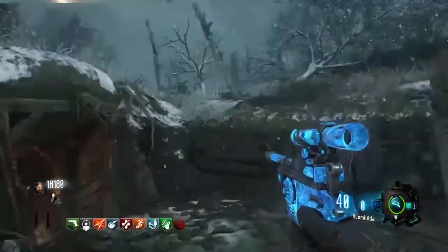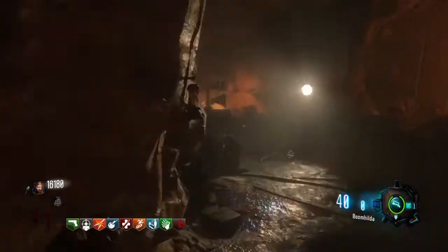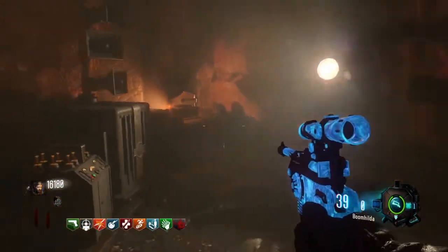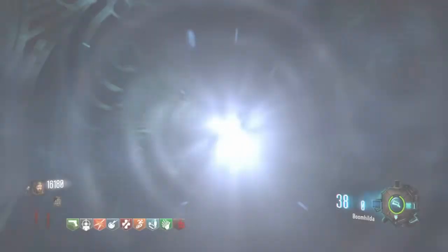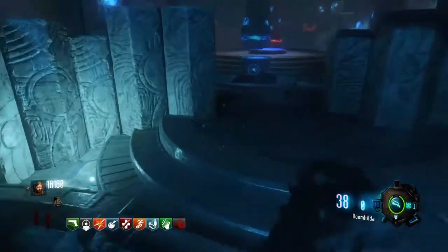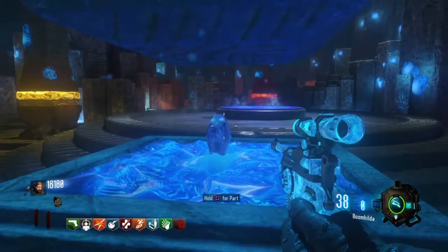The next thing to do after you get all three pieces of the i-staff is head down to the i-staff tunnel, which is over by the church. Place down the gramophone — make sure you have the disc — let the portal build, go through the portal, and once you're through, run up to the i-staff pedestal, wait till the stone floats up, grab the stone, and then return back.